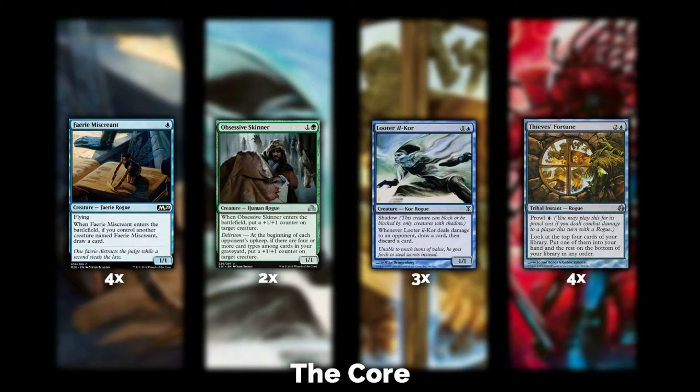Faerie Miscreant actually does a lot of work, especially in conjunction with Obsessive Skinner. Obsessive Skinner puts a +1/+1 counter on your creature when it enters the battlefield, and if you have delirium — which you often do in this deck — you get to put a +1/+1 counter at the beginning of each of your opponent's upkeeps. Eventually you start boosting your team, and a lot of times you're targeting either your Looter il-Kor or your Faerie Miscreant.